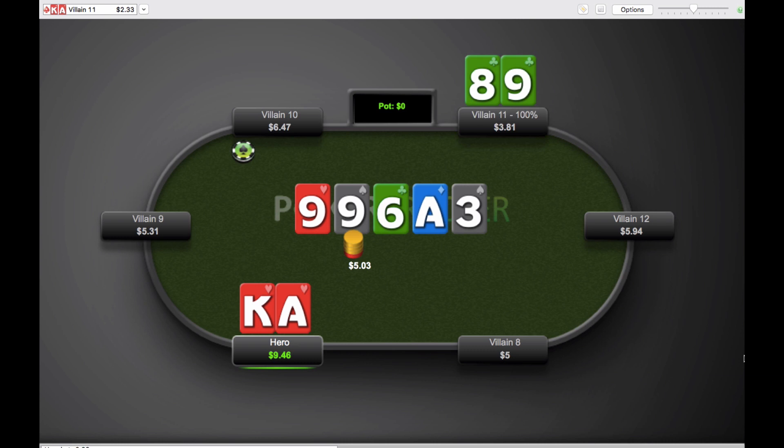Those are my thoughts on this hand. Thank you for sending it, Christian — I hope my analysis was helpful. I want to know what you guys think as well, so let me know your thoughts in the comments below. What do you guys do with turn raises at the micros? Do you agree that they're mostly skewed towards value hands — two pair plus — and that we can make money by throwing away Ace King, a one-pair hand like this, even though it's top pair top kicker on the turn? Or do you think a loose aggressive player has enough bluffs to call down? Let me know your decision on the river as well.